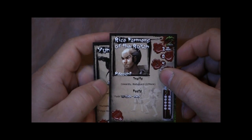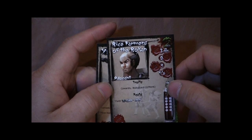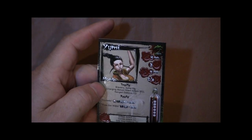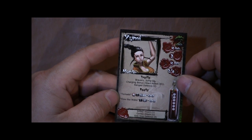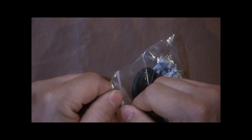We have Rice Farmers of the Rokan, which they're Cowardly. They have Bodyguard 2 or 2 slash Monk. And we have Yumi — Bravery, Jump Up, Charging Bonus, Slam Attack, and Range Defense are her abilities.